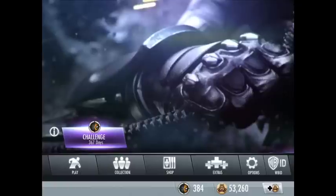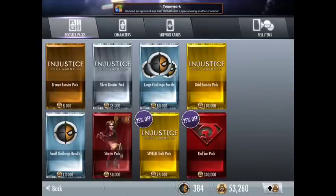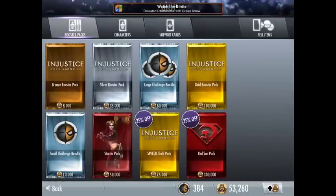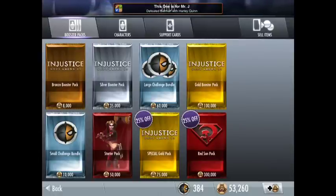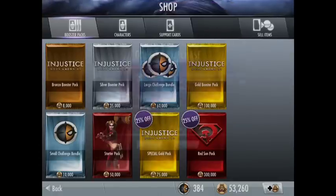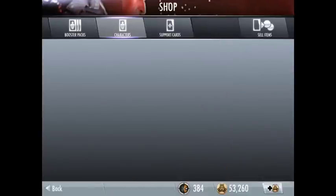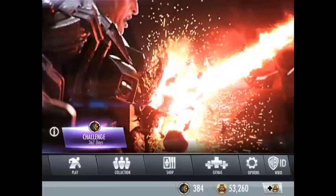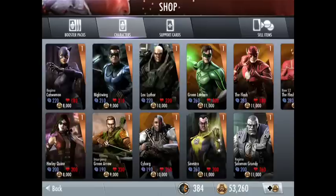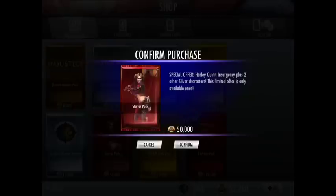Hey guys, welcome back to Henix King Gaming. In this video I'm going to be randomly opening a starter pack. I'm not sure if it has changed from six New Zealand dollars — it's $6.49 or 50,000 power credits, which I've saved up to unlock this. You definitely get Harley Quinn Insurgency and two other random silver characters. I don't have many silver characters so it'll be quite good for me. Let's open this up — Boost Packs, Starter Pack, open, confirm.